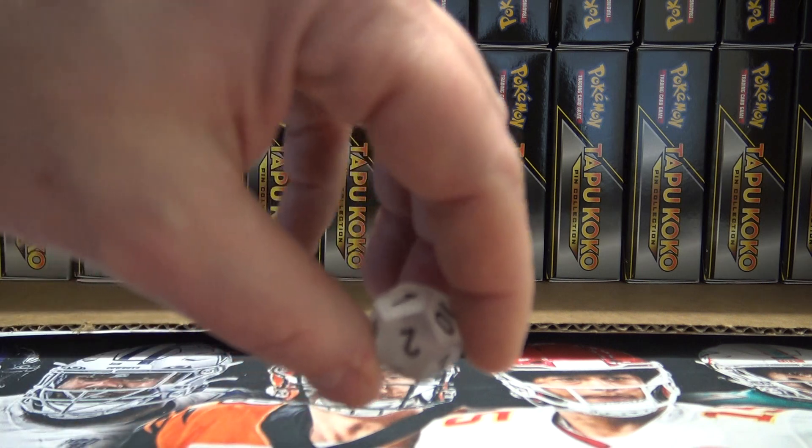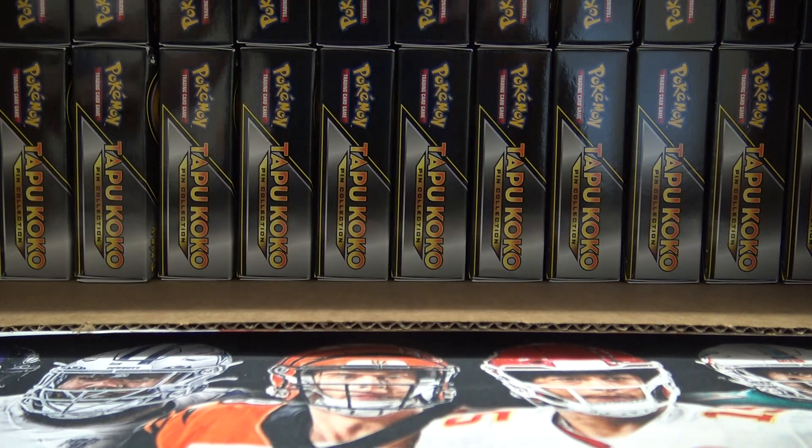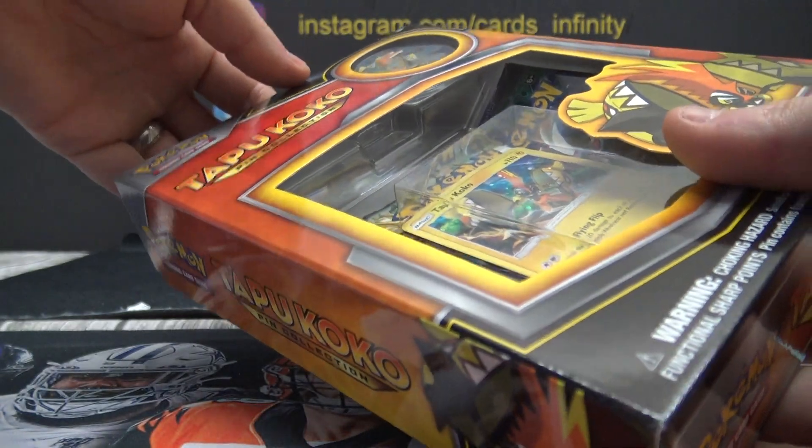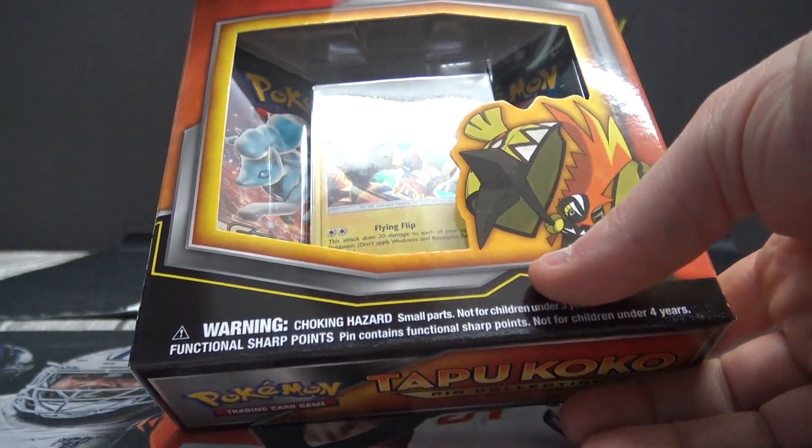There's 24 boxes, so we've got to use two different dies. Second one, bottom row. Oh, there we go. This is called the Pokémon Tapu Cocoa Pin Collection with Packs.